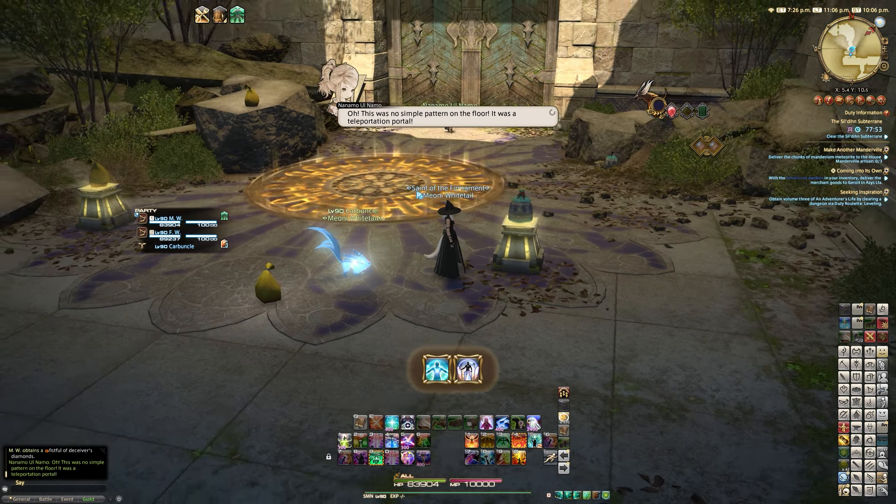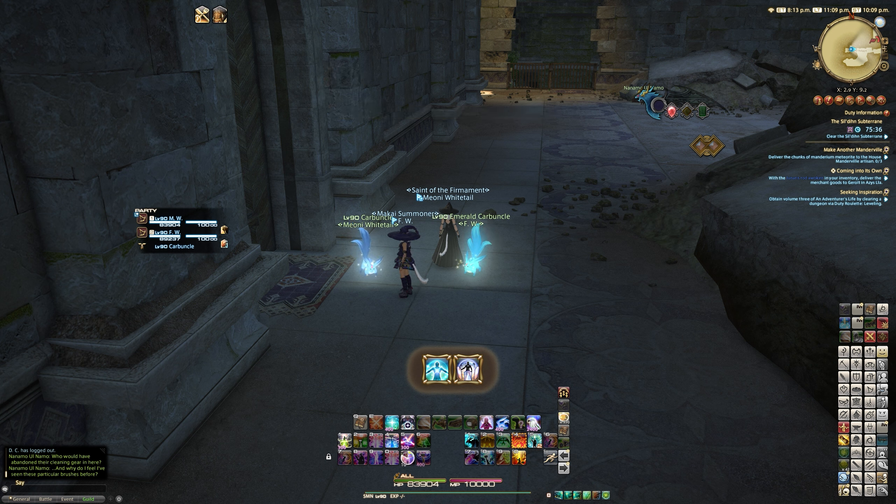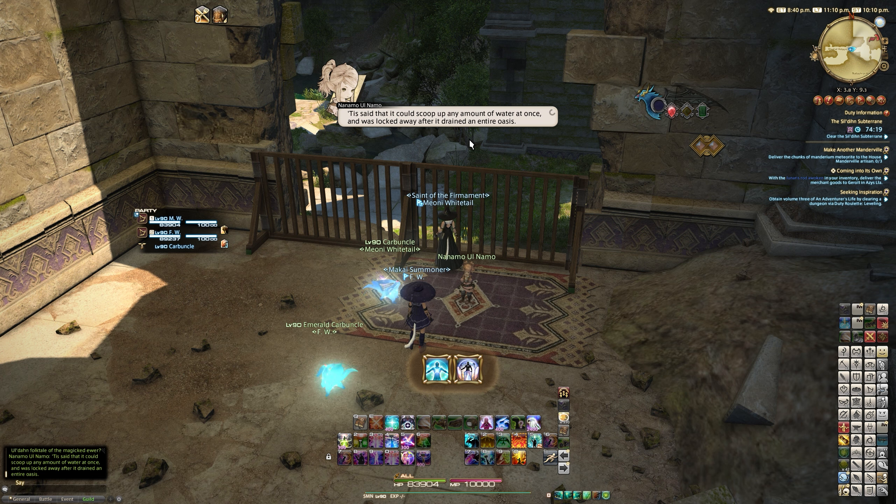So Nanamo walks up to the gate, but we're not going to follow her. Instead, we're going to go to the western side of this room. You'll see when she walks up to the door to go to the next boss — the last boss — there's actually a door over here that becomes interactable, but only interactable if she's over there at the gate. So you need to wait until she's at the gate before you can open this. Once you open this, you'll find a cupboard, basically, with a massive vase in it — this ewer. This actually adds an extra mechanic to the boss fight. Simply opening the door is the prerequisite to getting note number one. Simply go, talk to Nanamo, go down.